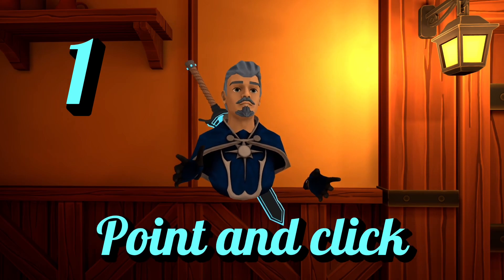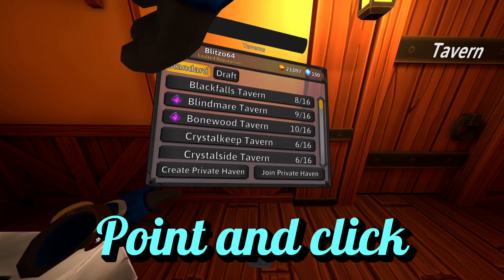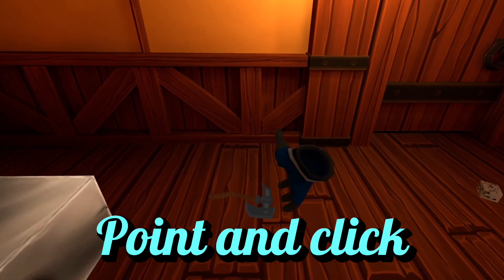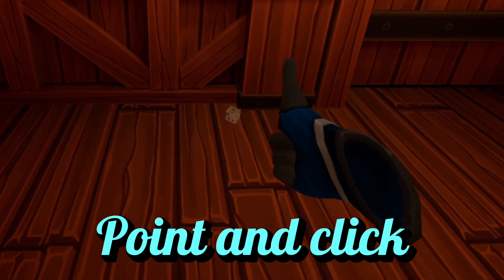Starting at number one: point and click. You can navigate all the menus with your finger or a pointer if that's easier for you. You can also use this pointer to grab out-of-reach objects — just point and hold and they'll come to your hand, most of the time at least.